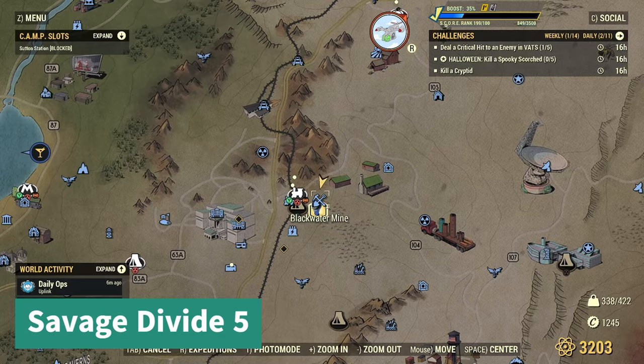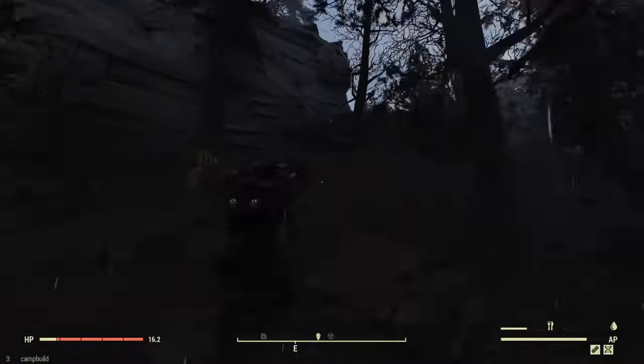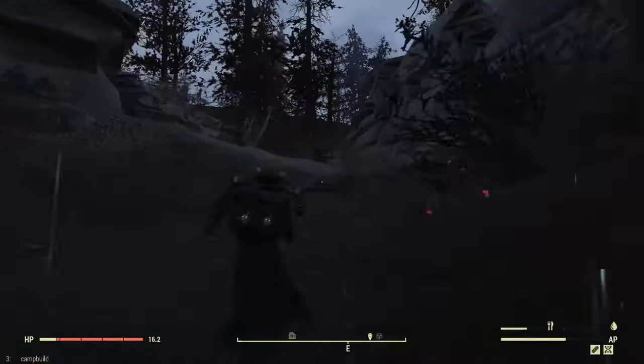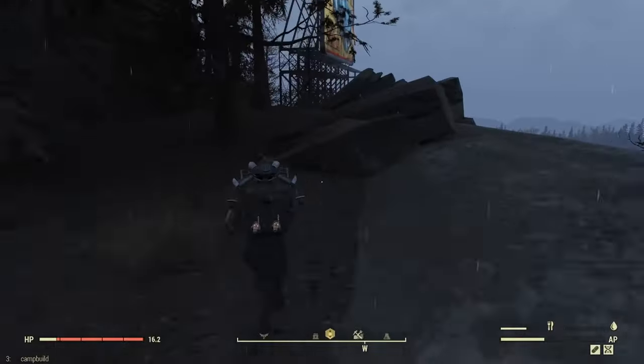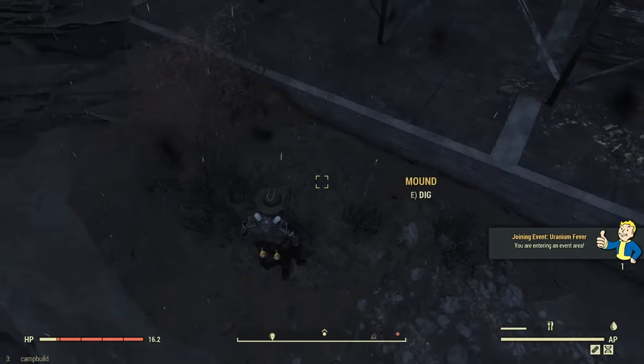Next up we have Savage Divide number five. I'm going to go to the Blackwater Mines and make your way up going right by the billboard. The mound is going to be on the outside of the billboard — right up here on the other side.